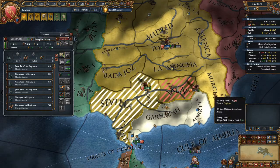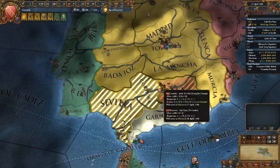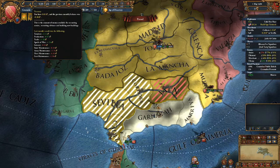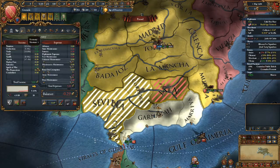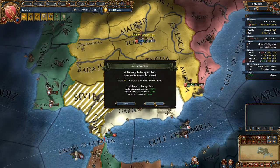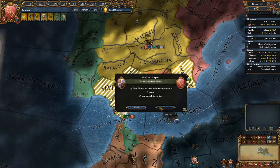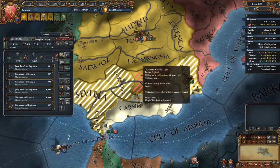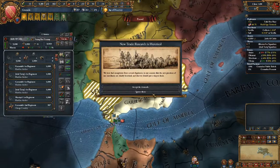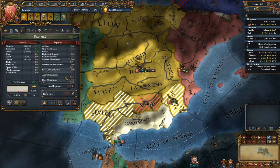Let's take Murcia - we need to take Jaen to complete the mission actually. Let's take La Mancha and see how it influences the situation. We have a shitload of loans, I know, but they are all worth it in this conflict. There is no middle ground, ladies and gentlemen.